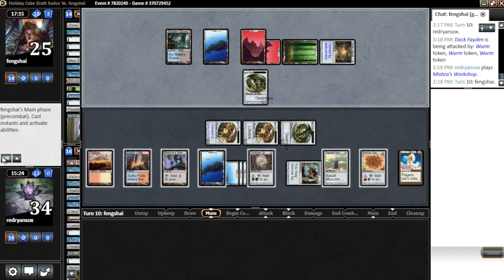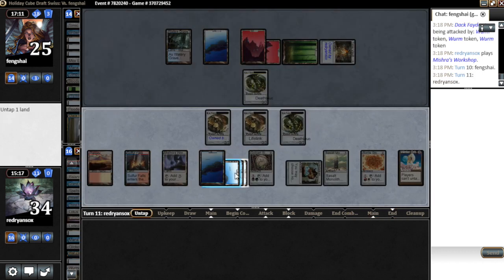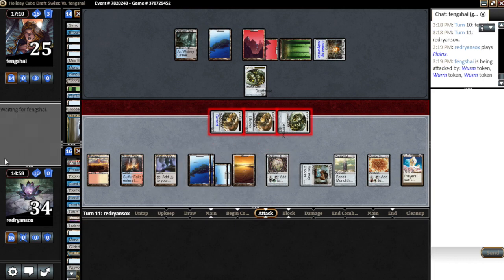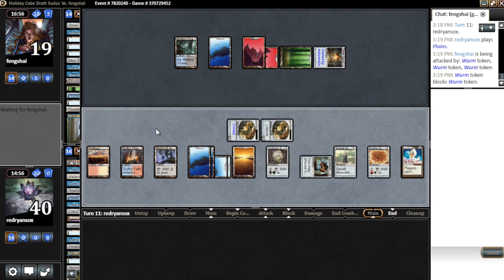Can we attack with three but leave two on his turn just in case? I don't think we can — so that's not worth it. We're just gonna leave the Shackles tapped and hope he doesn't have Oath. Attack with everything — hopefully we can clock in pretty quickly. He's gotta have some high-impact spell after he gets to like four or five lands. We're at such a high life total but we only have 10 cards in library, so that's the thing — even though he was looting with Dak, I guess we were drawing more.